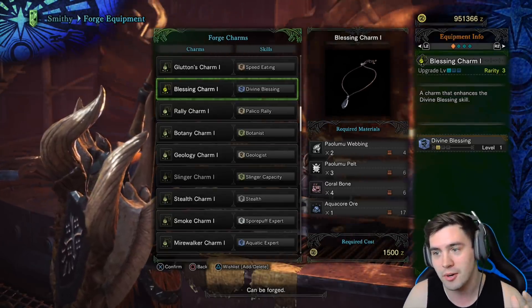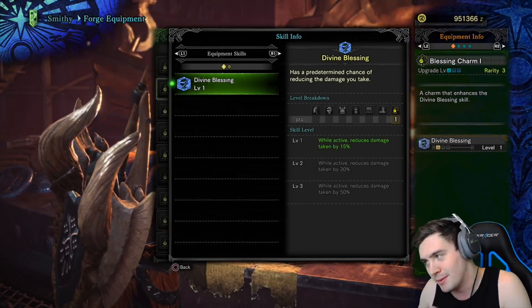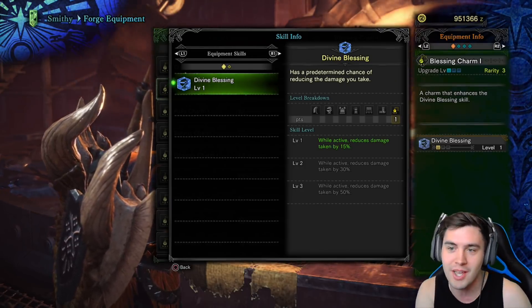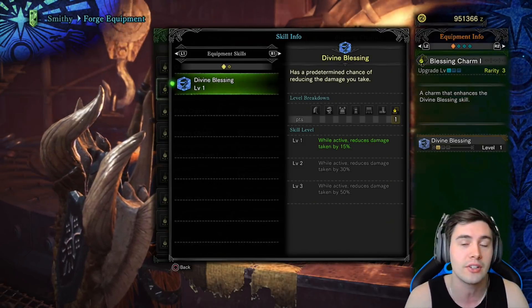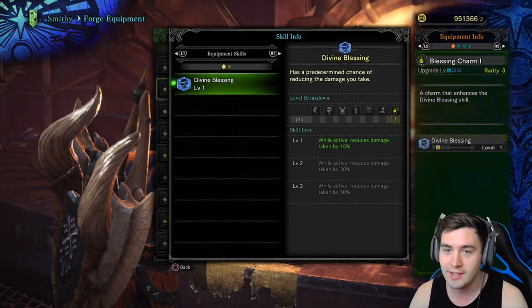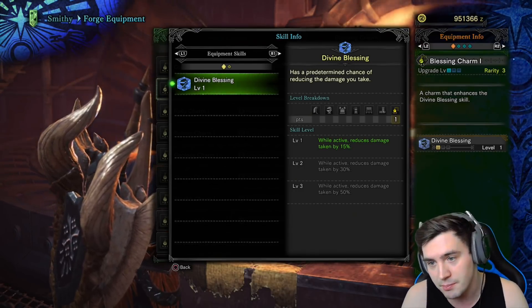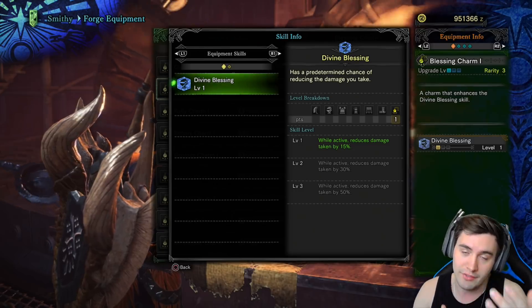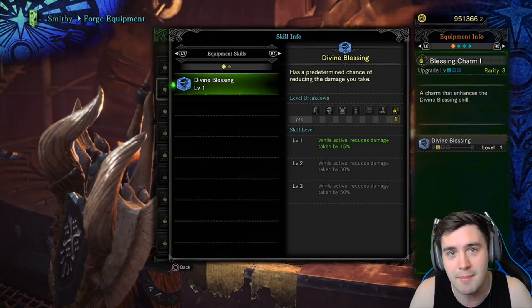The Blessing Charm provides the Divine Blessing perk, which is an extremely defensive perk, I know. Some people like to just stack attack and do as much damage as possible, but if you find yourself dying, Divine Blessing can save your life. When you activate it, which is somewhat random, it will reduce all damage taken by 15%. If you level it up again, 30%; if you level it up again, 50% reduced damage.